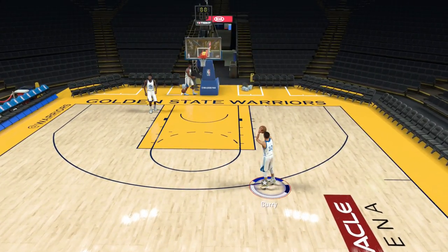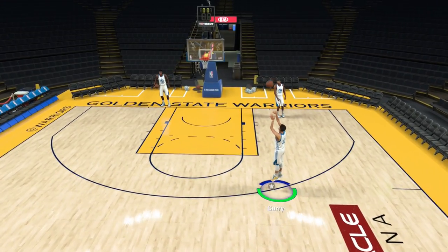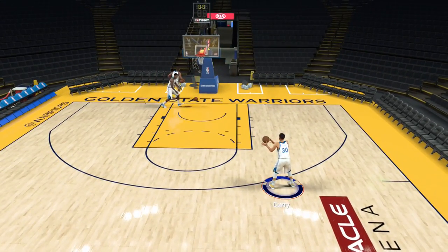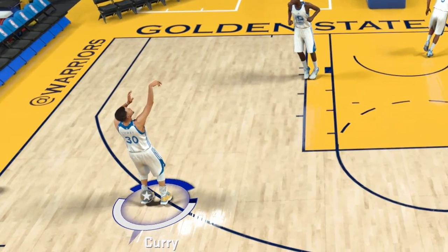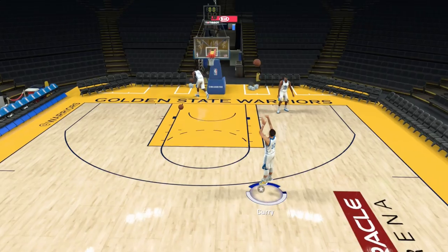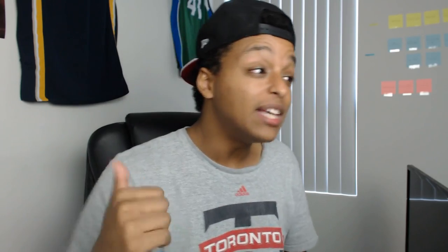We're gonna be taking 50 shots with Stephen Curry in a regular practice arena. 50 shots with the shot stick, 50 shots with the square button, and we'll see where the difference is. You can get a boost if you use the shot stick correctly, but if you mess up the shot stick you actually get a negative, so you'd be better off using square. The major pro with using the shot stick was the boost — that was it. That was the only pro, and it was a big boost, so it overcame all the negatives.